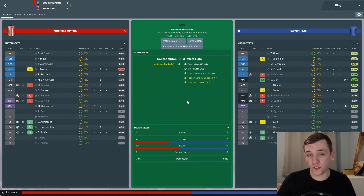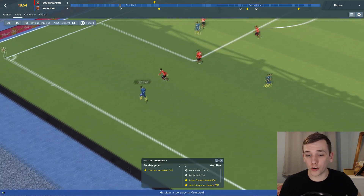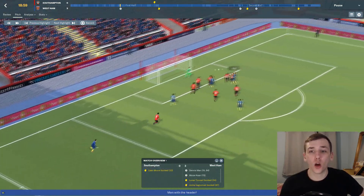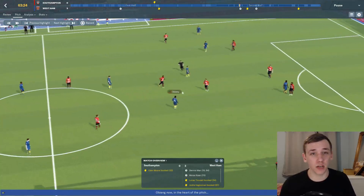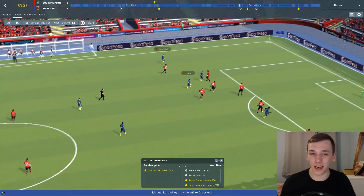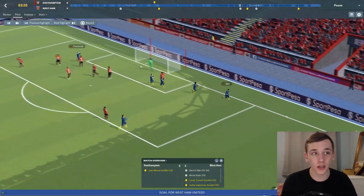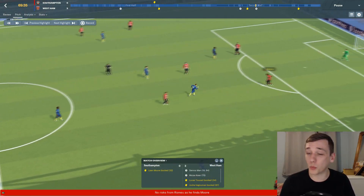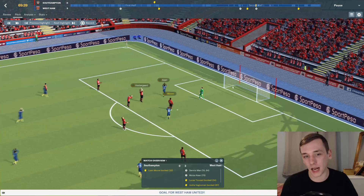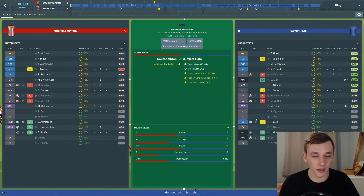The last time we met was the defeat at the hands of Manchester City in the Community Shield. We followed that up with a 3-0 win against Southampton. We opened the scoring in the 19th minute with Dennis Mann getting a goal on his league debut — a good header from the back post, cutting in from the right-hand side. And Moyes-Kane got our third goal in the 70th minute, capitalising on a mistake in the Southampton defence, giving us our first three points in the league.